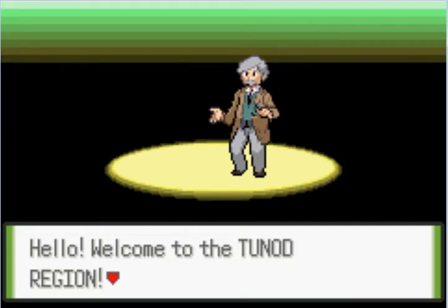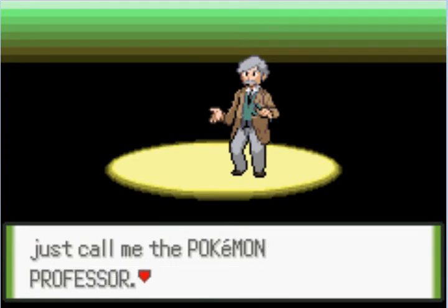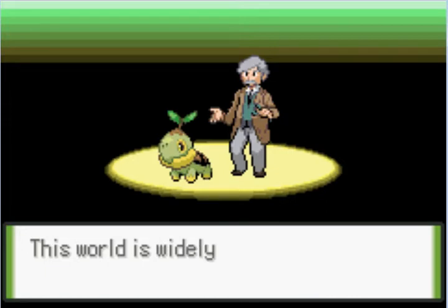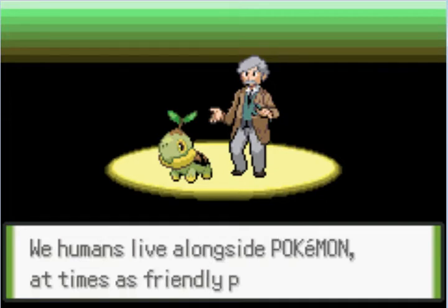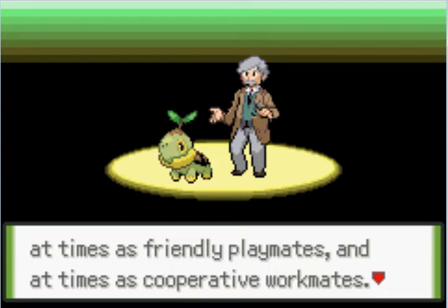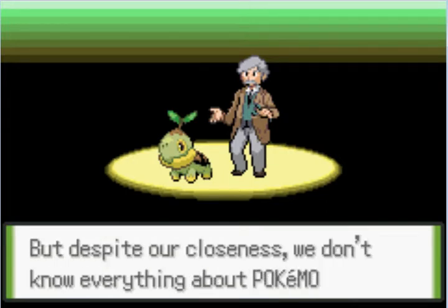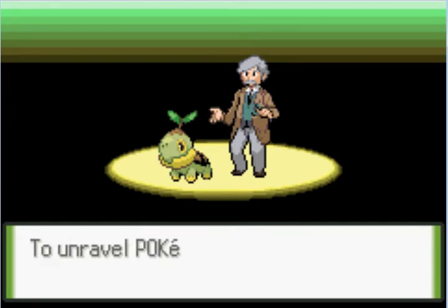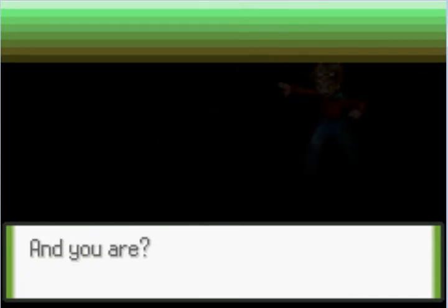We seem to have a brand new professor at the beginning called Professor Willow. He'll basically be explaining what Pokemon is — for example, that right there is Turtwig from the Sinnoh region. We're going to be going on a journey and he's explaining what Pokemon are used for: friendly playmates, cooperative workers, and they battle for you because you're their trainer. We are on a journey to find out more about Pokemon for Professor Willow and to unravel Pokemon mysteries.